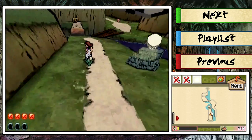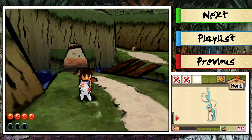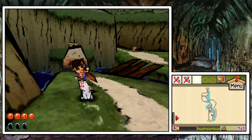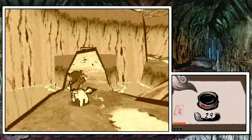Hey everybody, it's ChuggaConroy. Welcome back to more Okamiden. In the last episode, we got here to Hana Valley at long last after getting the power of Power Slash. And in this episode, let's go ahead and explore Hana Valley once more.